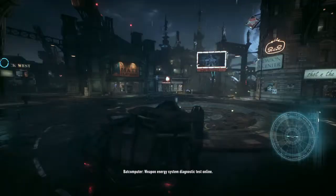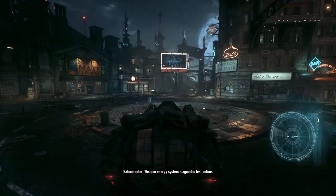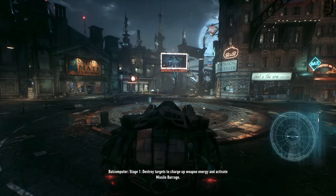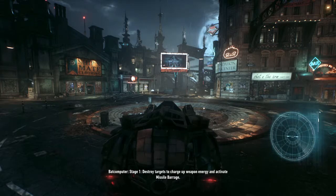Simulation activated. Weapon energy system diagnostic test online. Stage one: destroy targets to charge up weapon energy and activate missile barrage.